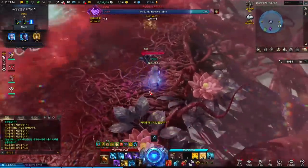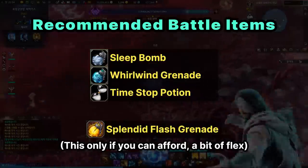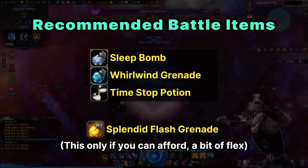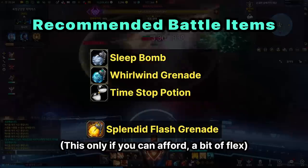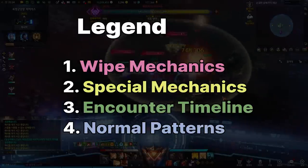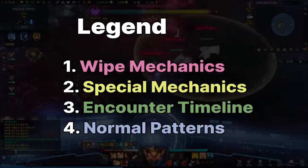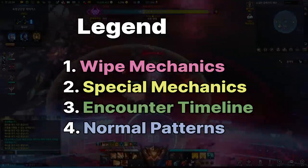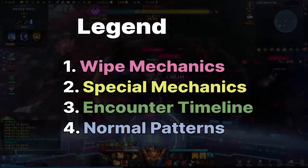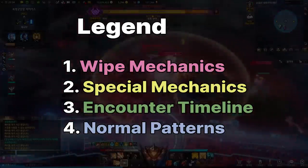Vicus 3rd Gate does have a Stagger mechanic, so battle items like Whirlwind Grenade are crucial here. Sleep Bombs and Time Stops are also very important, so you must take them. I will go over the Major Mechanics step by step, then Special Mechanics, then the whole fight timeline, and then Normal Patterns afterwards. Feel free to skip the later section if you're not interested in Normal Patterns.